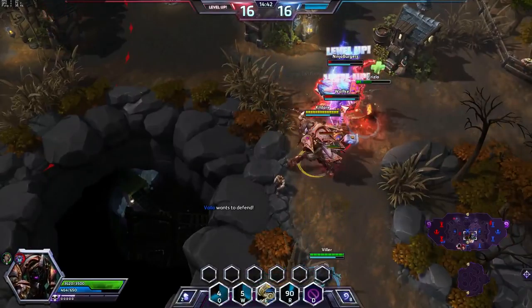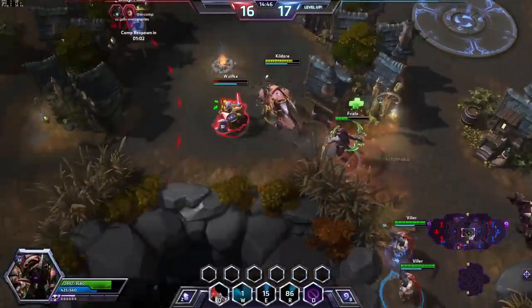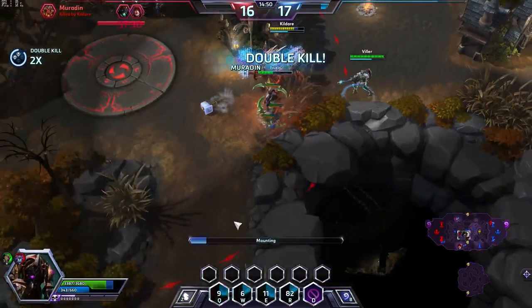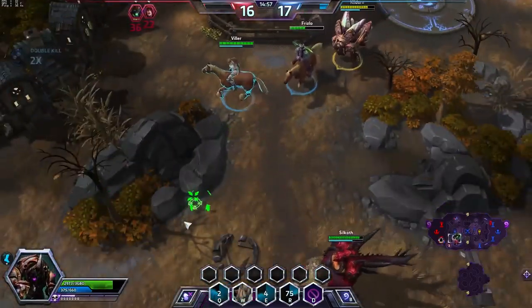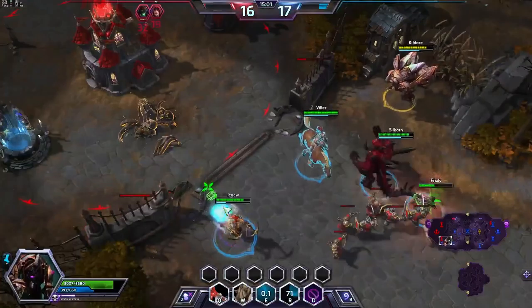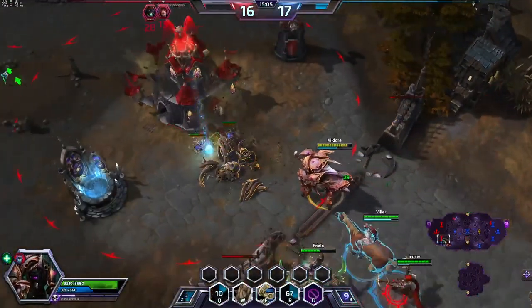I find that a shield gets eaten away very quickly so the Chitinous Plating helps out with that and is nearly impenetrable for a few seconds. Along with Blood for Blood, Regen Master, and my favourite heroic ability Locust Swarm, it gives you good sustain in teamfights. All in all I find this build the middle point between the two previous builds, allowing Anub'arak to excel in both PvP and PvE.